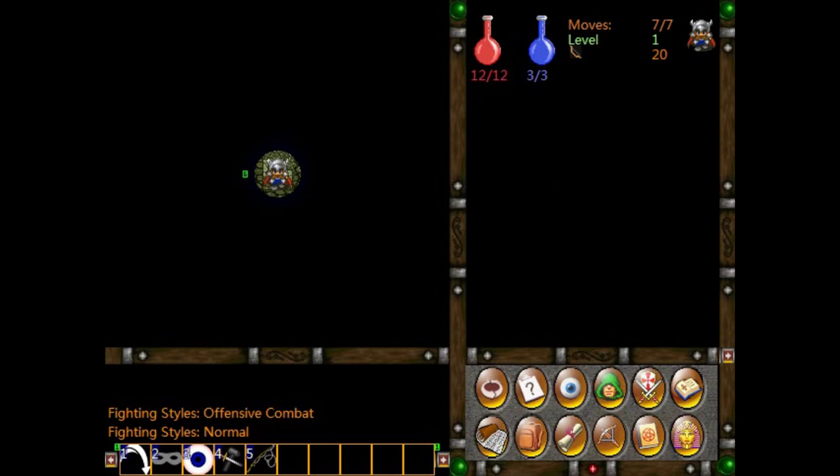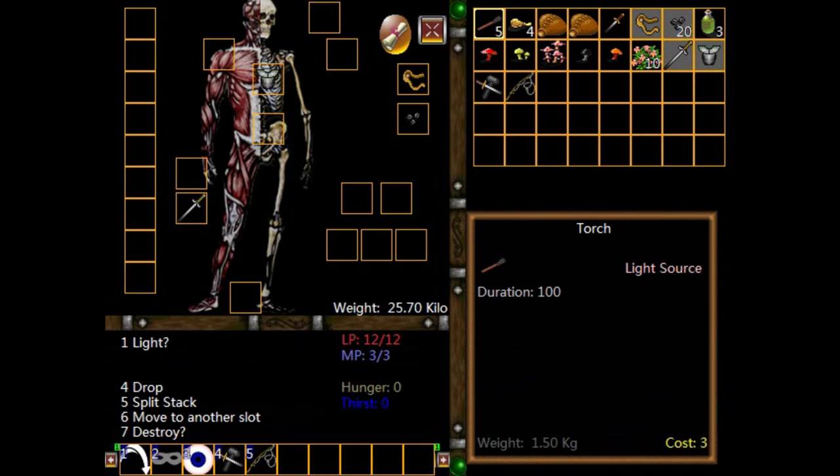Now you'll notice we are in a little circle. The circle is so tiny because the dungeon is dark, and so we need to light a torch. You can use mouse control — you'll notice all these buttons down in the bottom right which you can click on — or you can do it with keyboard control. I like to play the main game with the keyboard, but I was using the mouse for the character creation. Now let's pop the inventory open — we need to light a torch.